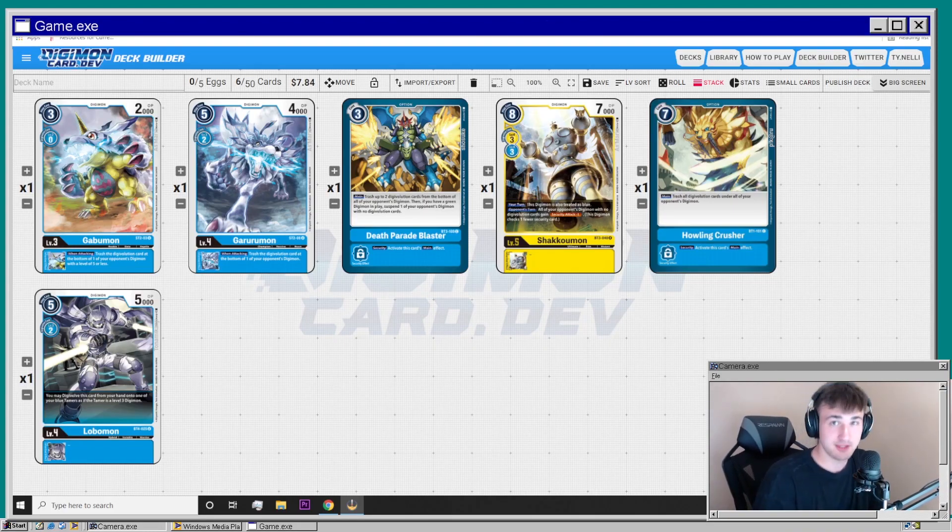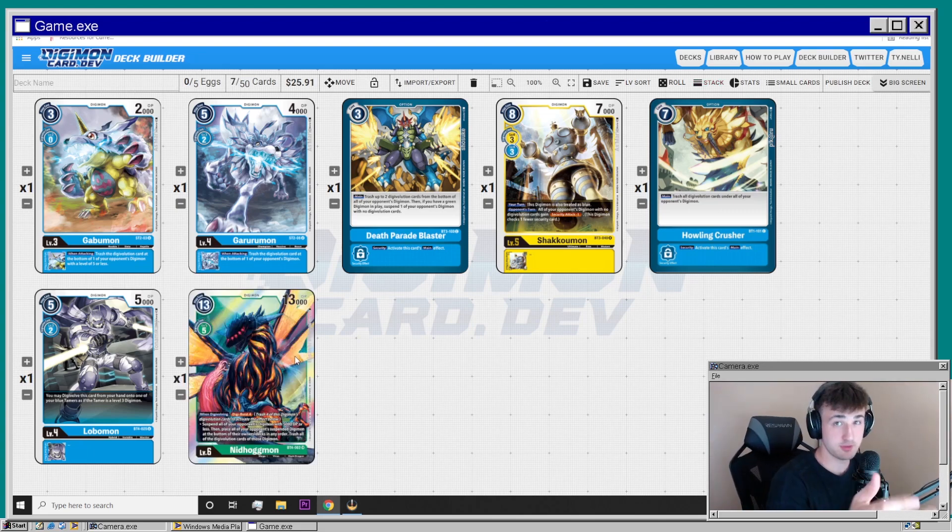My name is Ty and today we're going to be looking into cards from set 1.0 and 1.5 that I think are going to be pretty good in BT4. With the new set coming out, there's a heavy reliance on digi bursting, which is a new effect where you trash a specific number of digi evolution sources underneath to activate an effect.